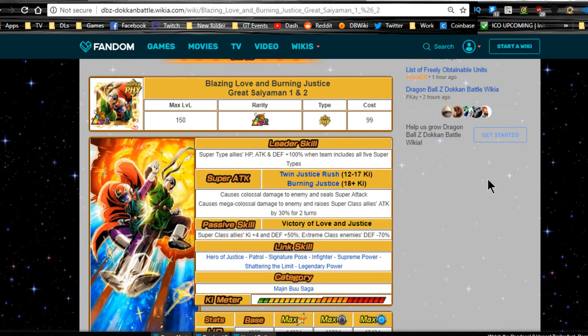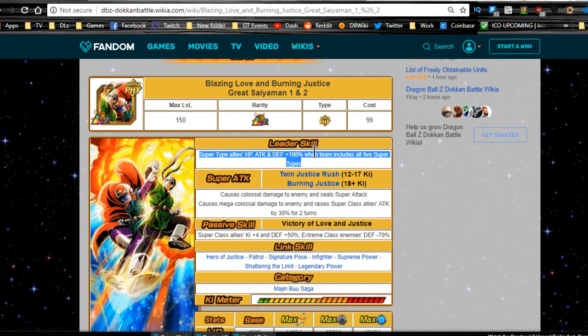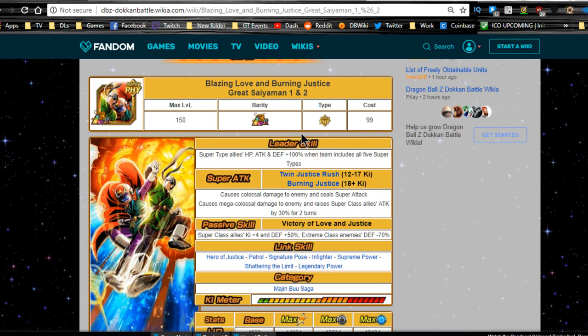You definitely want to find units that have good ki support for each other. You can always run other support units as well. If you're running one Great Saiyaman as a support unit, you're probably going to have a double ki lead covered. Keep in mind if you're running them as a leader, it's probably because you don't have Vegito Blue — the technique Vegito Blue. I don't have him myself, so I'll be utilizing Great Saiyaman on events that require super teams, or just for fun, bringing an LR friend and running this as a leader.